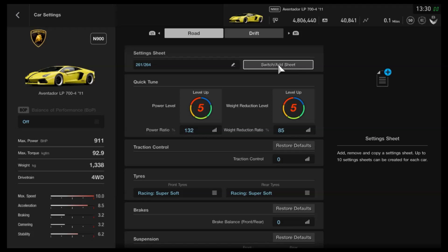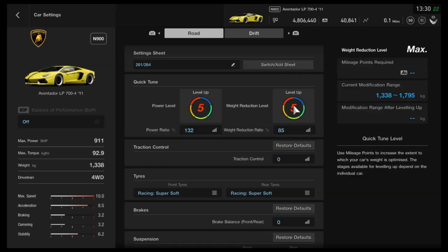You can either have this car do 264 on its own but not have much draft potential, or you can do what I've done — 261 — but go much higher in someone's slipstream, up to around 300 if I recall correctly.